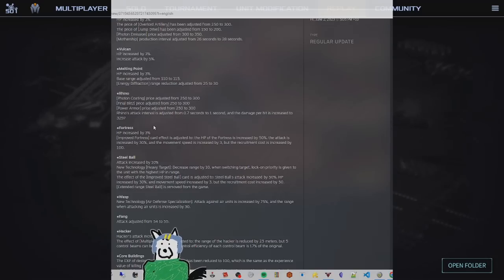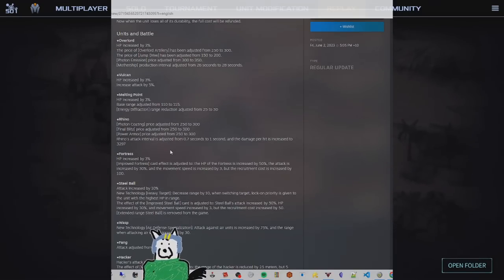For Rhinos, I'm glad to see these techs go up in price as well. Photon coding on the Rhino just gives photon to the Rhino itself, and Final Blitz makes the Rhino explode on death, dealing all of its HP in damage to surrounding units. Beyond balance, Final Blitz is very annoying to deal with. What makes it especially oppressive is the combo with photon coding, which makes the Rhino immune to EMP for 16 seconds - so you can't turn off the Final Blitz that way.